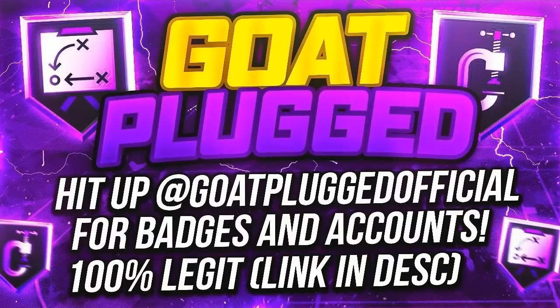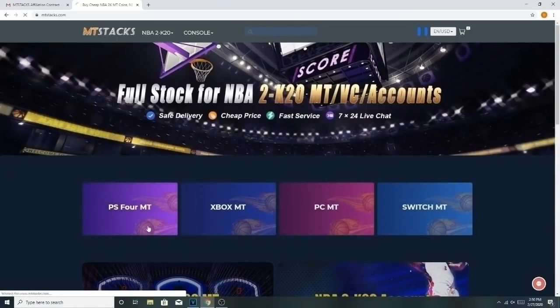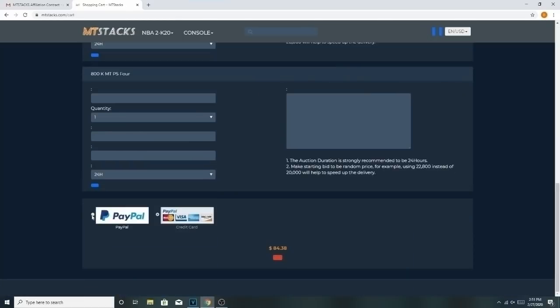If you guys need your badges grinding and you're tired of playing MyCareer, go hit up GoPlug on Instagram — they do badges and they also sell accounts. If you guys want to make some bucks, go sell your account; link will be in the description. If you guys need cheap and reliable MT, hit up mtstats.com, use my code 'Dan' for five percent off — it's the best and most reliable MT source out there right now.